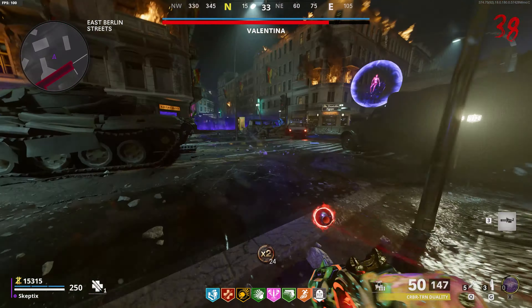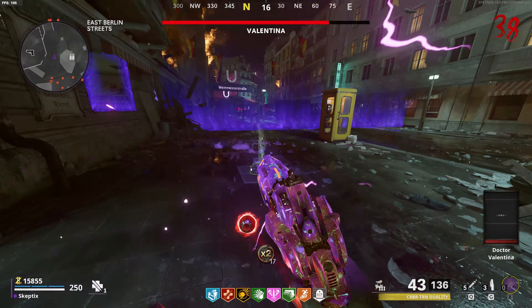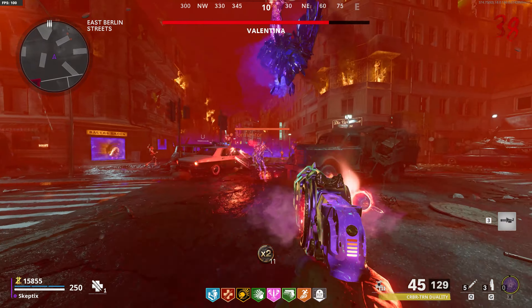I honestly had no idea until I started making this video, and I think the results will surprise you. At first I didn't even know if the Ray Gun was on the map, but it is — it's in the mystery box, and I finally got one in a game I was playing the other night. Then I finally made it to the boss fight and started testing each of the strategies to see what the best method was.